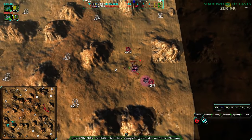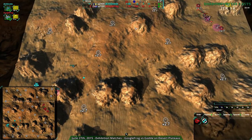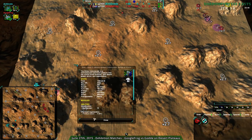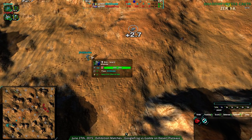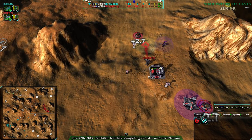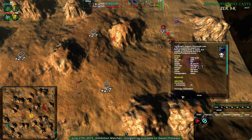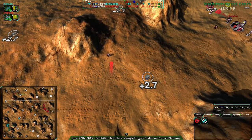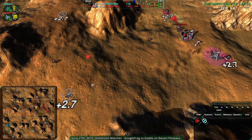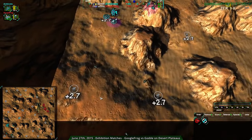Google Frog is going for a more central position, getting a couple of metal extractors earlier on, so their economy is ahead of Gulda's to start off. They're going to need that advantage — Gulda looks like they're going to be quite aggressive. Gulda hasn't morphed the commander yet but they are going for a strike comm, so they can go either way. Google Frog on the other hand is going for the economy commander, so they are likely to hold back. But their economy is getting up fairly quickly.